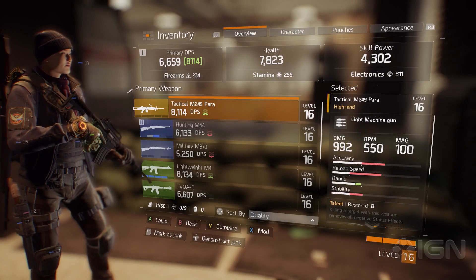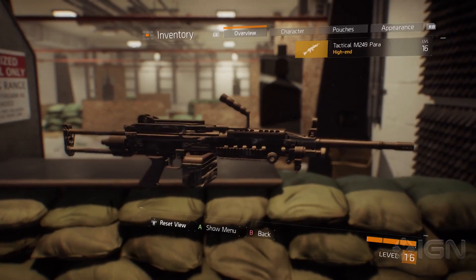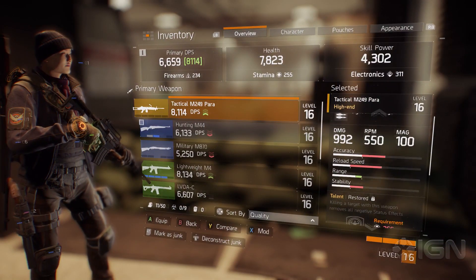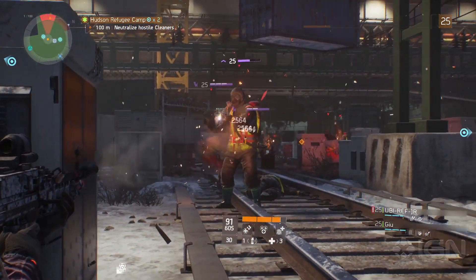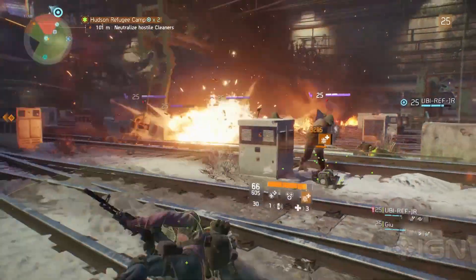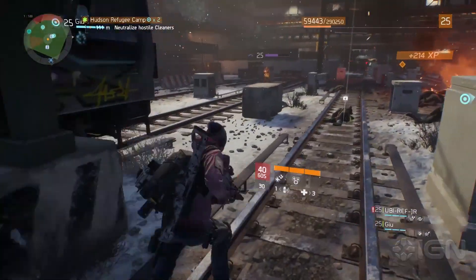We're going to look at a really high-end weapon — a high-end version of a tactical M249 paratrooper. It's a unique M249 model different from the other ones we have in the game, and if we look to the right it has a section called talents. On legendary level they actually come with one talent active — this one reaches max accuracy much faster when shouldering. There are two more talents on there with requirements: 'Restored' where killing with this weapon removes negative status effects like stunned or burned, and 'Ferocious' where damage to elites and named enemies is increased, which might be really good for fighting really hard enemies.